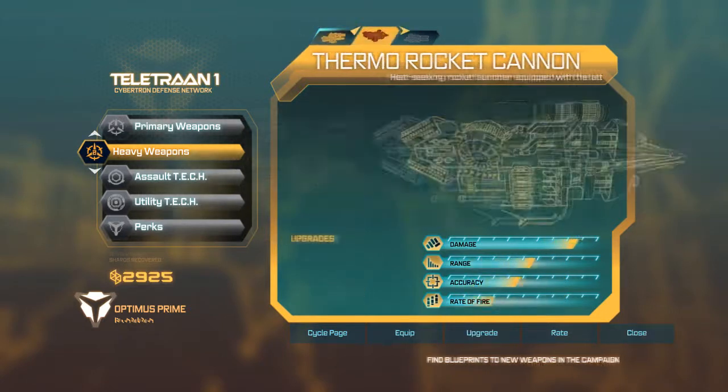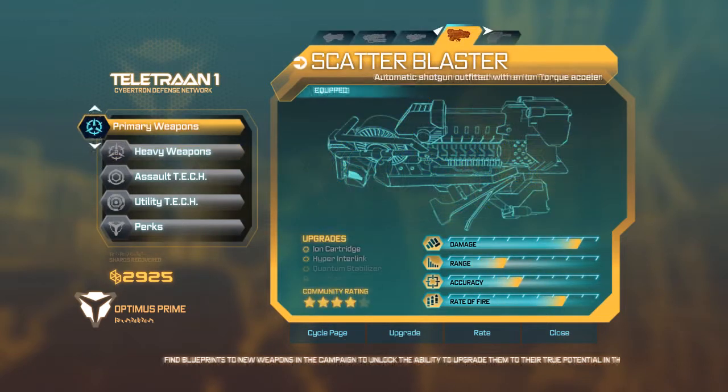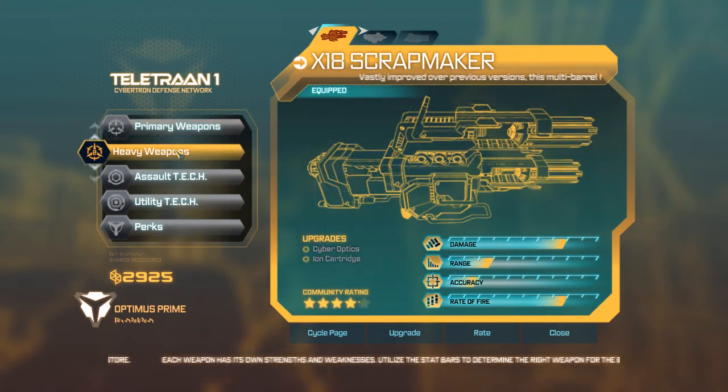Let's see what we want. Slingshock. Start like with the G. Blaster. This is the G1 weapon. Actually I think I'll try that. Equip.